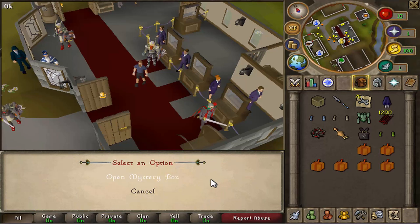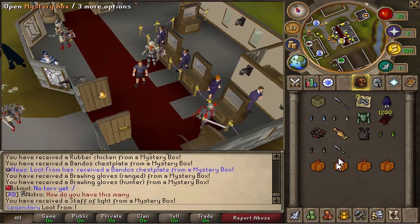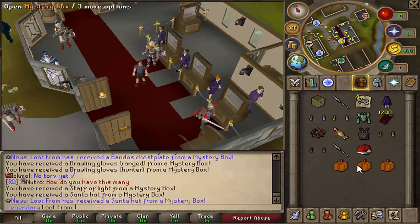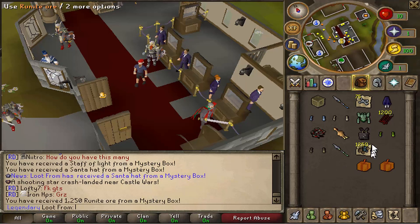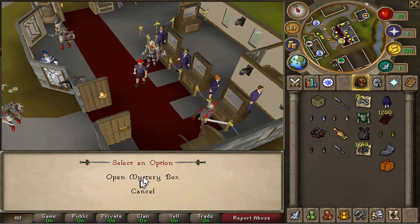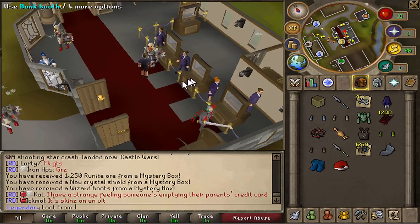Another 600 D arrows, rubber chicken again, BCP - not bad. Range brawlers, hunter brawlers, green staff of light. Santa hat - damn, nice! That's pretty beast, holy shit! I'm gonna wear that actually, that's pretty beast. I love the santa hat, it's probably my favorite rare. Another 1250 runite ore, crystal shield, and more wizard boots.